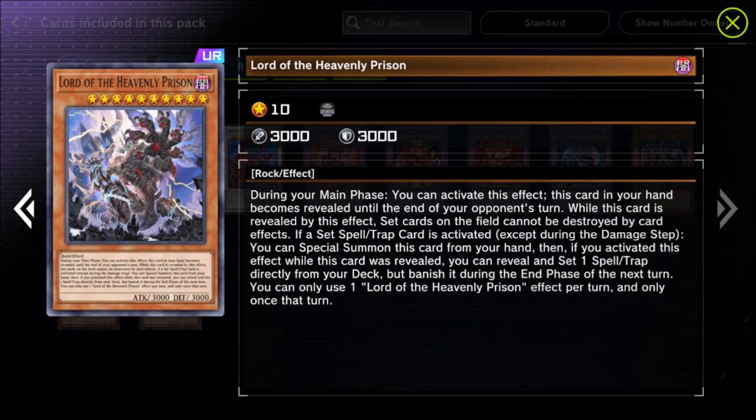That's probably going to be used for Vanity's Emptiness or something — whenever a deck can directly search and activate Vanity's Emptiness, the salt starts coming. There is a caveat though: the spells and traps summoned by Lord of the Heavenly Prison vanish during the end phase. So if you get a continuous spell or trap it should be Imperial Iron Wall, since Iron Wall protects itself from being banished. If you hard-draw your Imperial Iron Wall and use this guy, he can get Imperial Order.